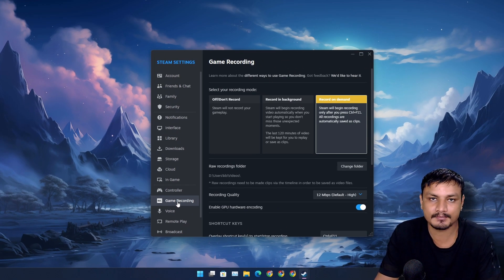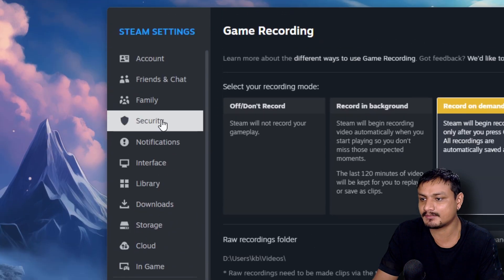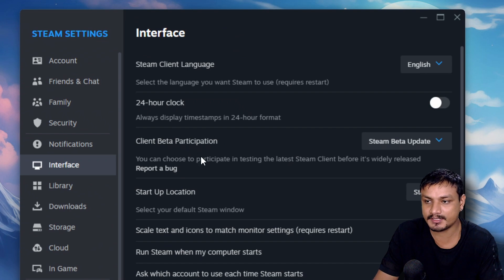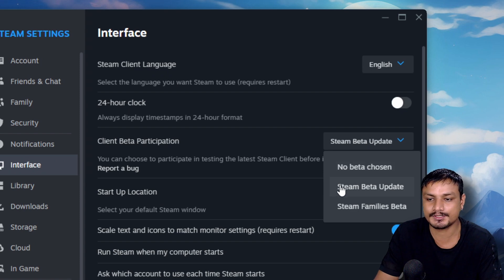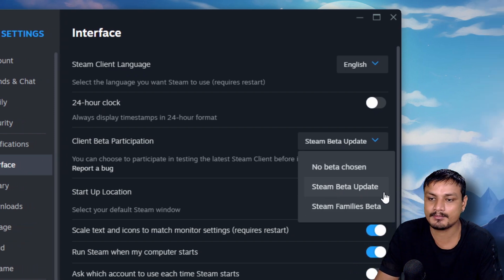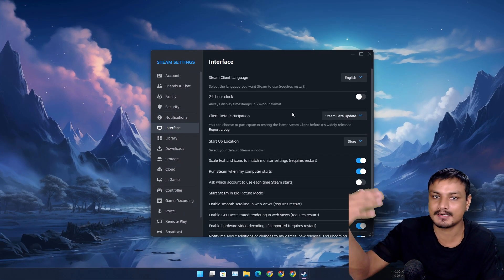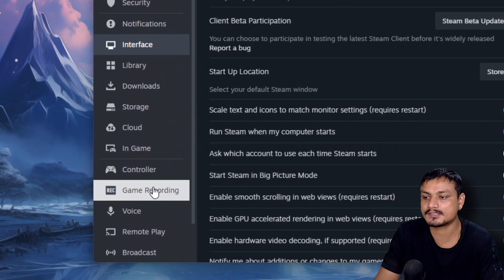If you don't see this feature, you have to enable it. As of making this video, it's only available in the Steam Beta update. To get the beta update, go to Steam Settings, then Interface, and change the option 'Client Beta Participation' to 'Steam Beta Update.' By default it will be 'No beta chosen,' so just select the second option. After that, Steam will restart, update, and get the latest Steam Beta update. Then in Steam Settings you'll see the Game Recording option.